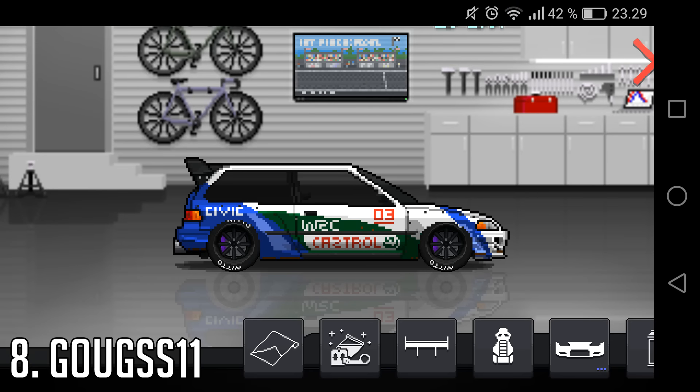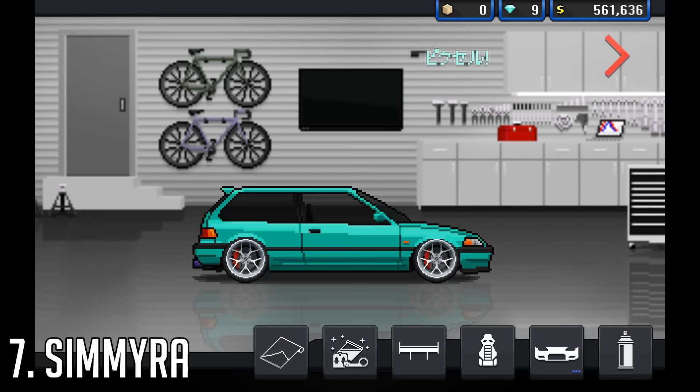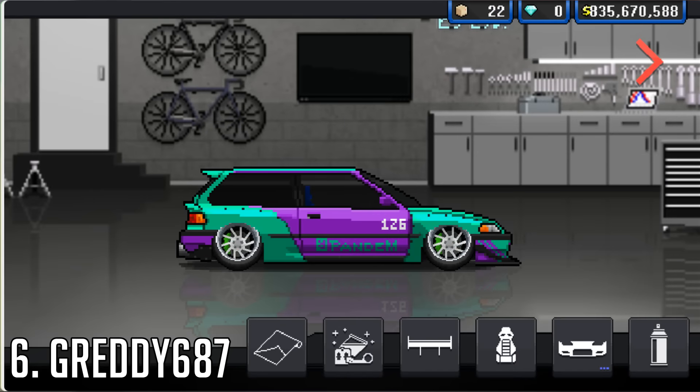At number 8, we've got Gugus11, who made a rally replica EF, which I do actually quite like. At number 7, we've got SimiRA with a turquoise and white EF, which I actually quite like — the use of the smaller exhaust as well as the red calipers.